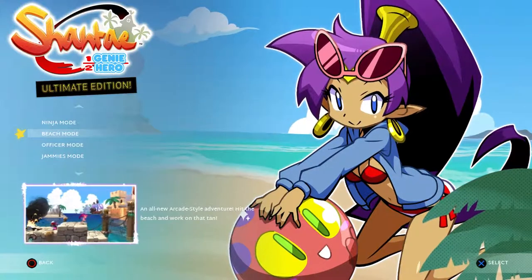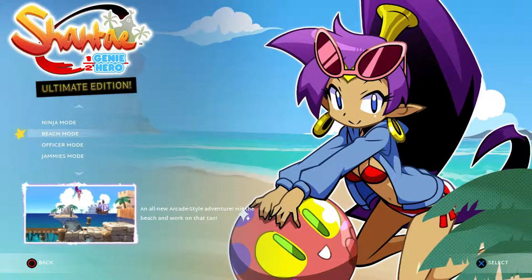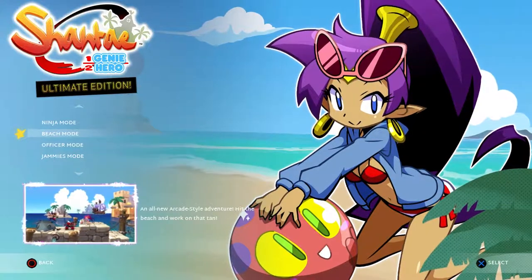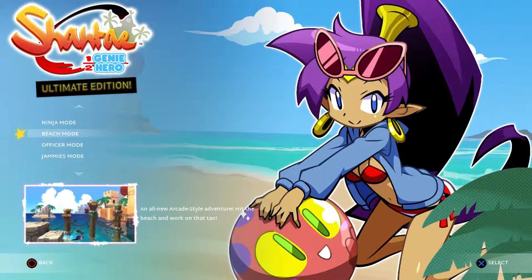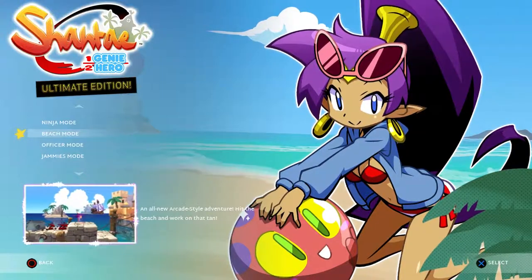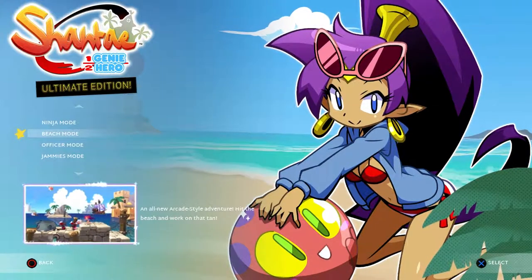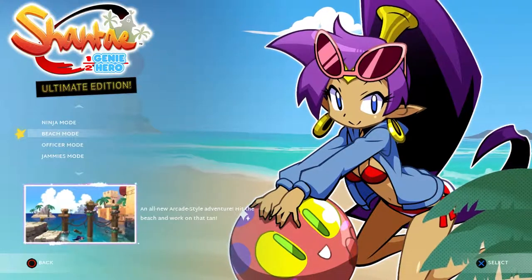The way the costumes work is you get some attribute changes. So in beach mode, Shantae swims a bit faster, but she takes I think twice as much damage. And she has the ball power-up from Mega Man 8, where she just kicks the ball. I really like that.